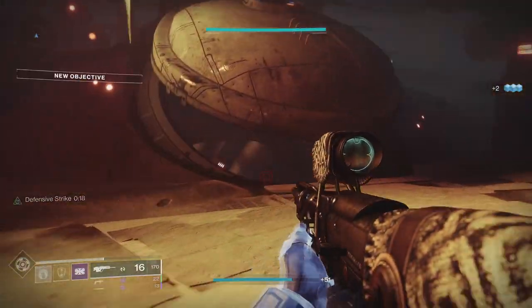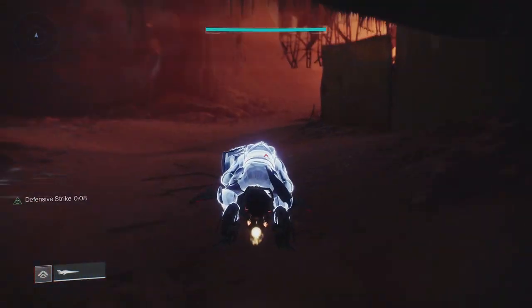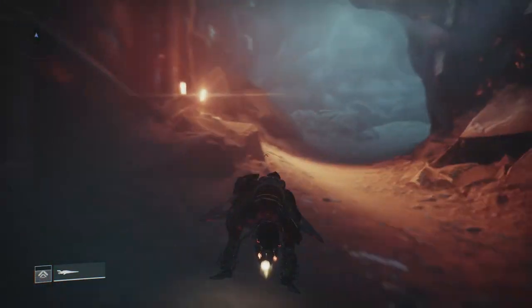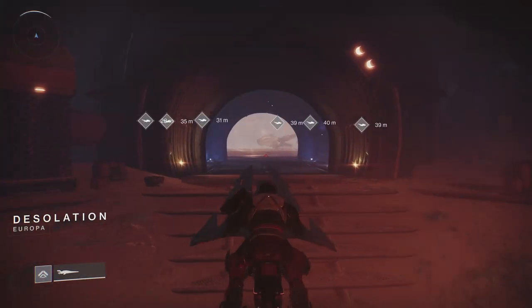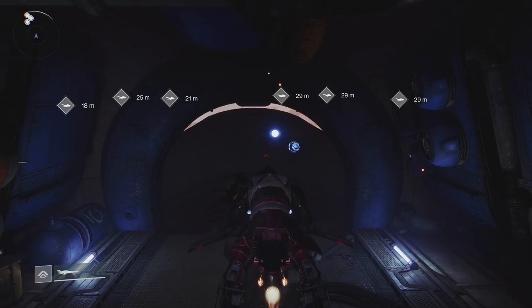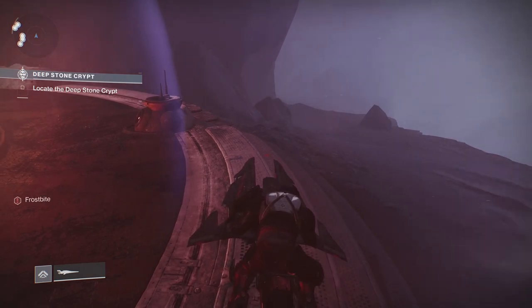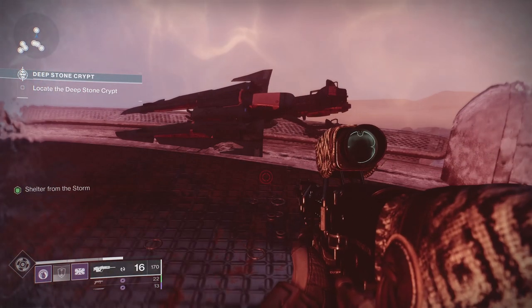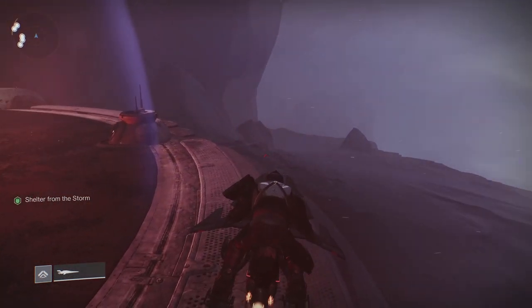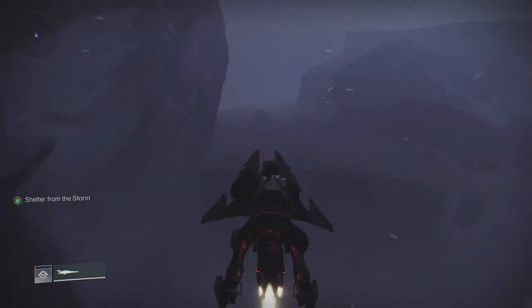Once you load into the Deep Stone Crypt you'll have to clear some enemies, then head to where we're going to do the exploit. There is an exploit needed because you need to spiral through the first section without taking any damage. The idea is you get into this aura, this bubble, and you get a sheltered buff. When you go outside you get a frostbite buff. So what you want to do is park your sparrow on the top step, jump off your sparrow to clear the frostbite, then jump back on the sparrow whilst you're still in the shelter — now you're immune from the cold.